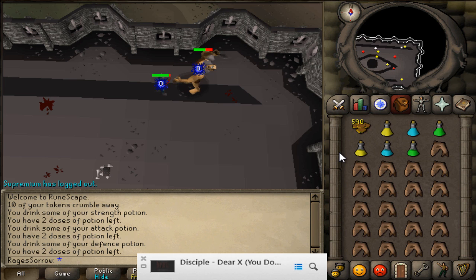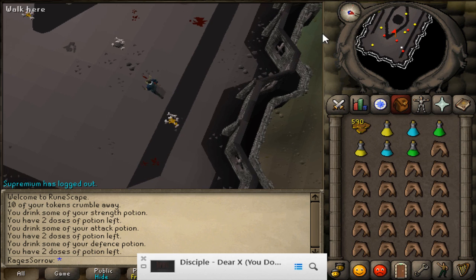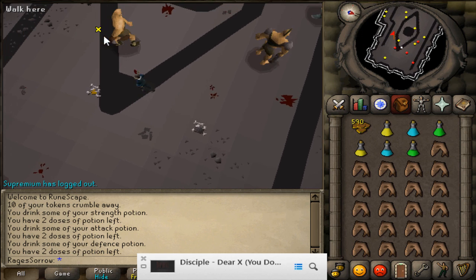During this video you will actually see me wielding an iron one, and the reason for that is immediately at the end of the video I turn off the recording, and as soon as I kill the Cyclops I get my steel defender. So, currently on steel, just gotta work my way up to black, then mithril, then adamant, and then we are on rune.